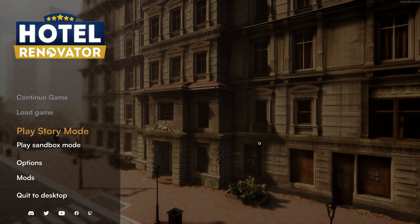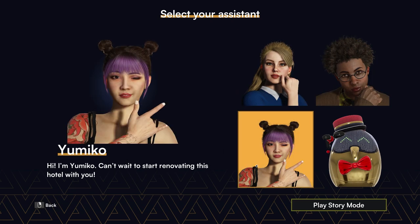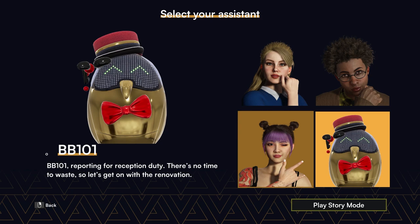I want to hear your design ideas for some of these rooms. Last time around I got to do what I wanted — this time it is time for you to do what you want. So let's start story mode. We're going to select our assistant: we have Sandra, Max, Yamako — not sure how to pronounce that — but I think we're going to go back with BB101. Who can be mad at a floating golden robot?